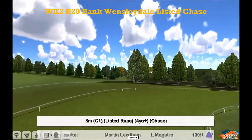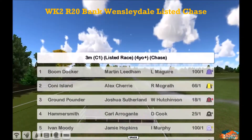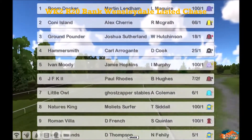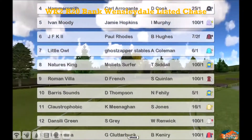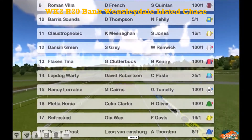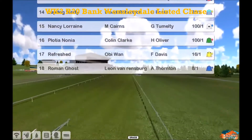Race 20 is the listed chase, 3 mile, 4 year old plus. We've got Berm Docker for Martin Liedem up the top, Coney Island, Ground Pounder, Hammersmith, Ivan Moody, JFK, Little Owl, Nature's King, Roman Villa, Barris Sounds, Claustrophobic, Dansilly Green, Flaxentina, Lapdog Warty, Nancy Lorraine, Plotia Nonia, Refreshed for Obi-Wan, and Roman Ghost for Leon Van Rendsburg who's 8 to 1.